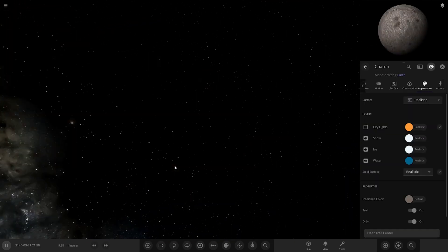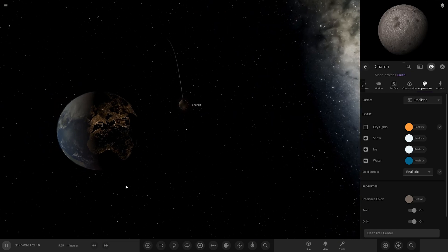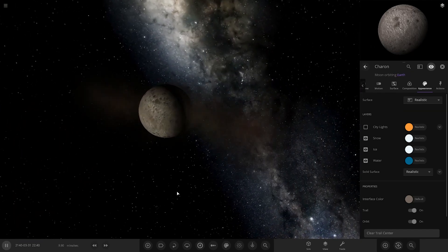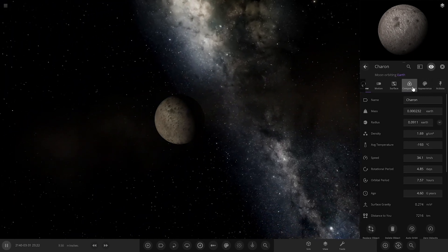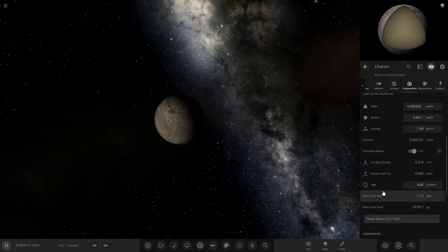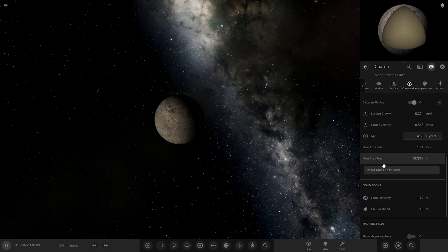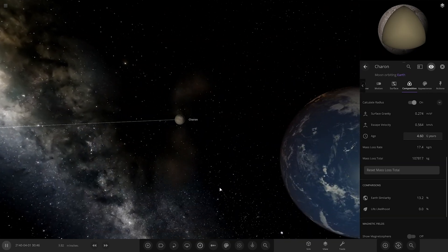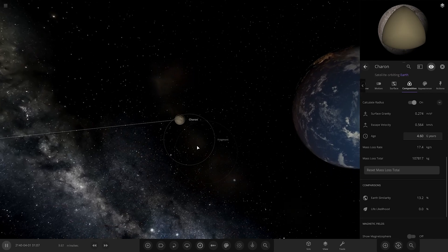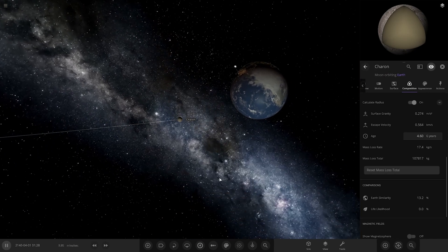I thought this would have happened. Let's look at Charon's material composition — mass loss rate, total mass loss. You can see it's probably going to lose a bit of material. It's sort of forming a ring around the Earth of material as well.